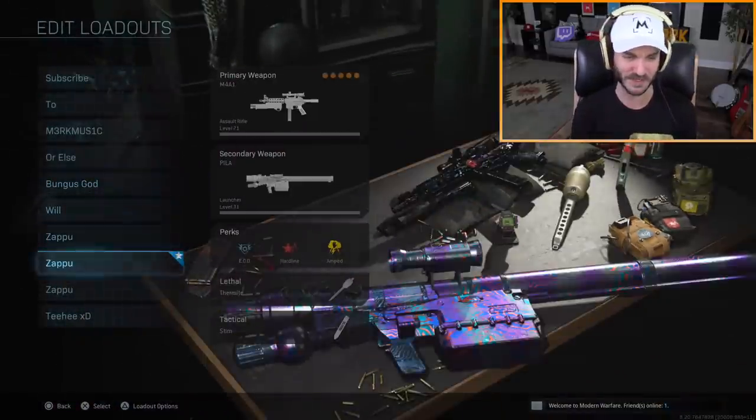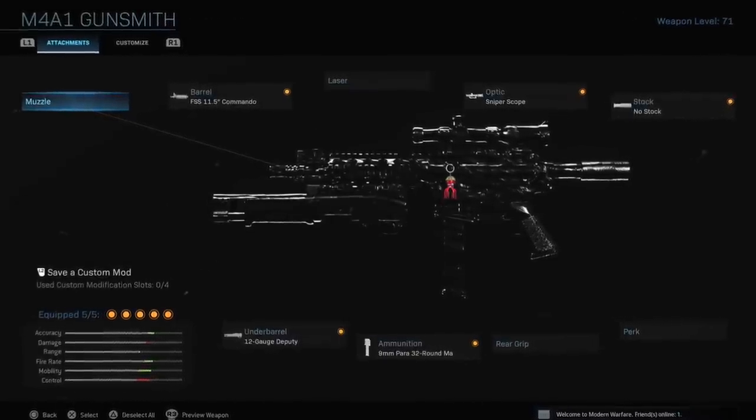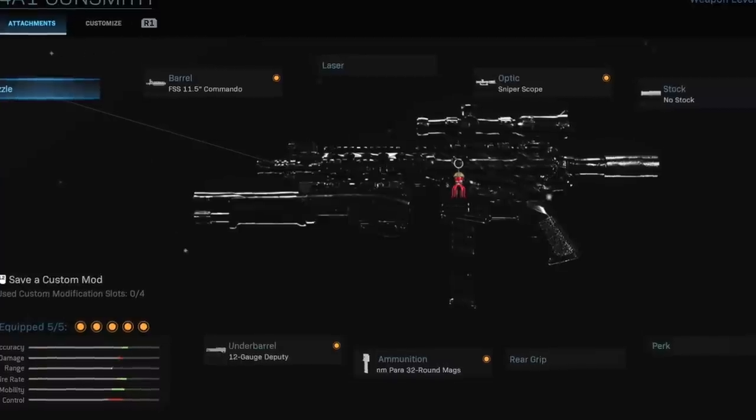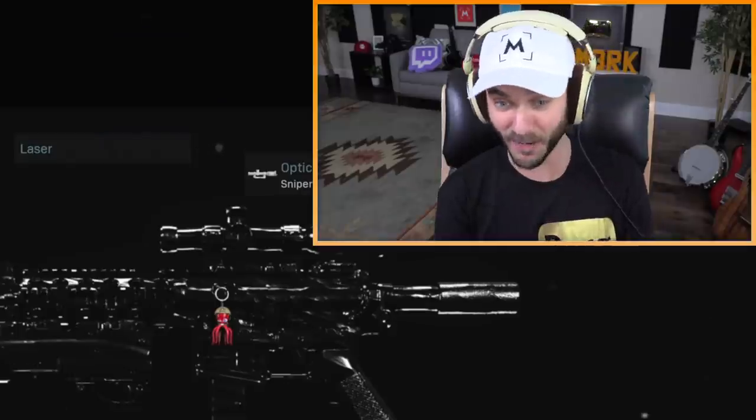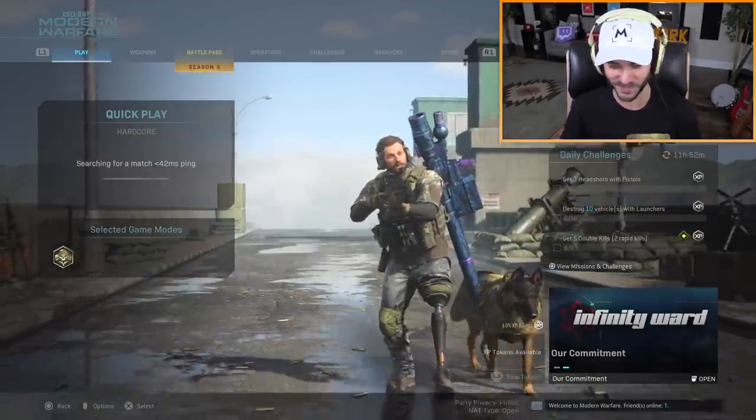I've made this class and I was just experimenting with one right now with the M4 — it's a very similar kind of build. We have a short barrel, we have a 12 gauge under barrel shotgun attachment, we have a change of ammunition, the sniper scope, and no stock. This combination of attachments makes no sense. It's terrible, it's garbage. So that being said, let's go have some fun — gonna start it off with some hardcore shipment.